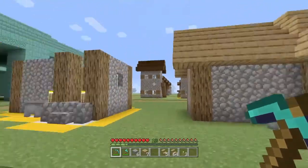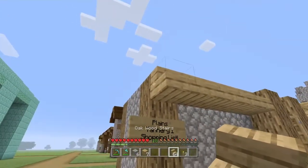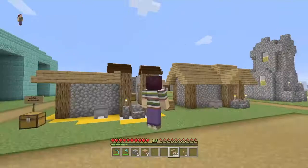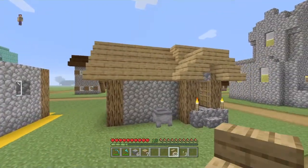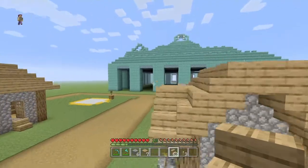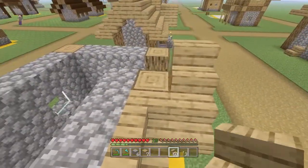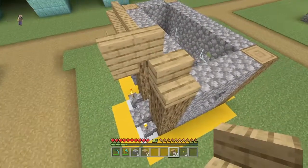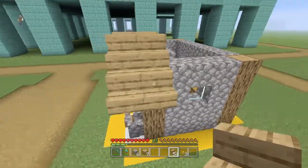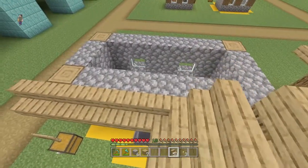Now it's time for the roof, which is a little bit trickier than you might think. You're probably best beginning right about here. Go five blocks across, add one additional block on the edge, then one here — like this little L-shape style. I'm in creative so I can fly, but I'll try to work through this in the easiest form. Add an upside-down oak stair like this, another on top, another behind, then another oak stair here — it's a little complicated but trust me, you'll get it.